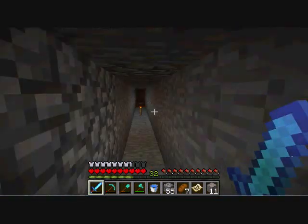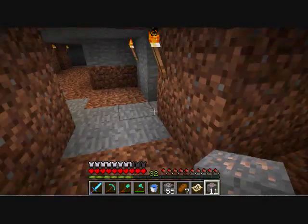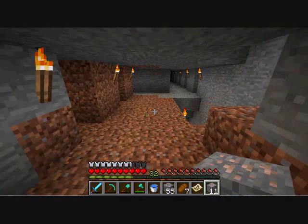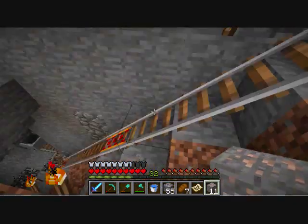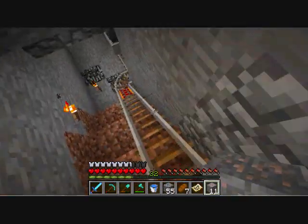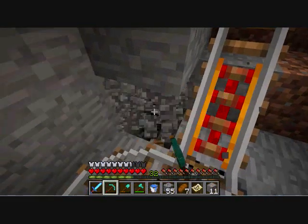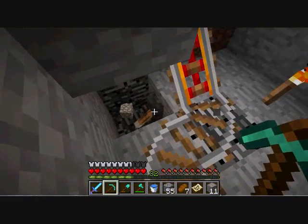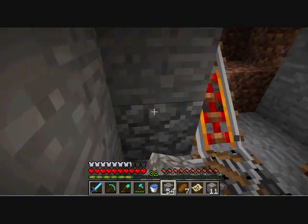But yeah, that may not be a lot of gold, but it's enough for me to fix up this mineshaft thing I've got going on here. As you can see, there's three regular rails between each powered rail, and on the bottoms of these blocks there are levers that are on to power the rails.